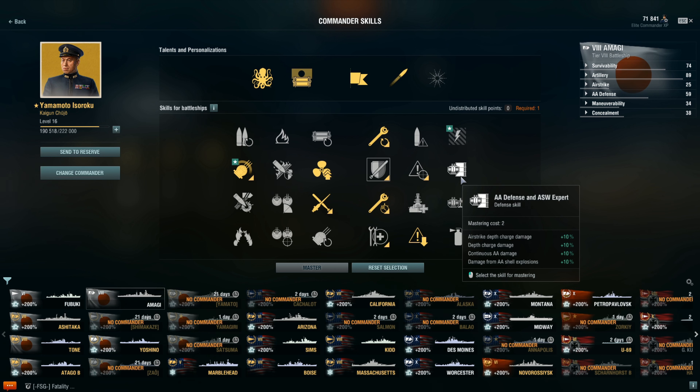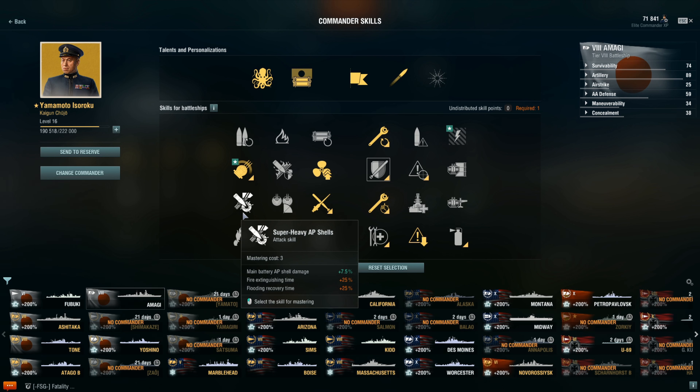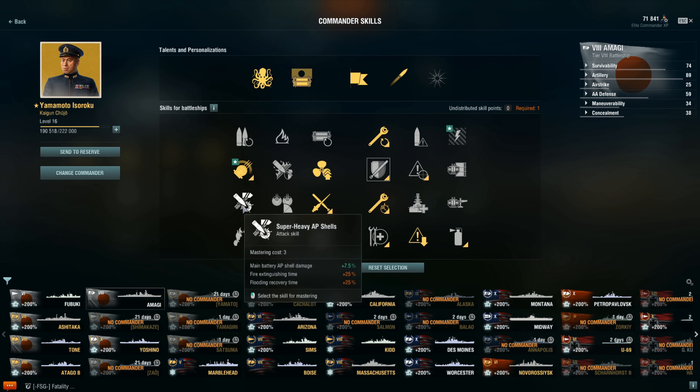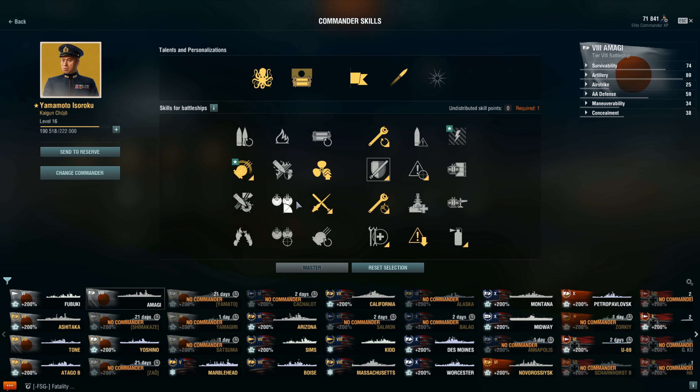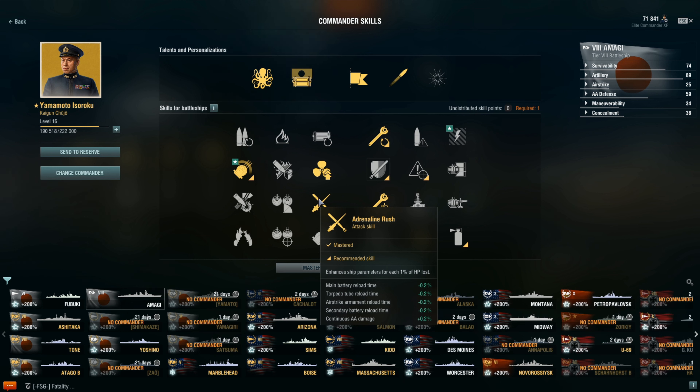People will tell you Priority Target helps you know when someone's torping you, but if you know the relative location torpedoes are coming from you should be able to maneuver accordingly. Defense and ASW Expert — you could take it, but I don't suggest it. The AA is really bad on the Amagi, the Izumo, and the Yamato. You could take it for an anti-air build in random battles, but I don't recommend it for competitive play.